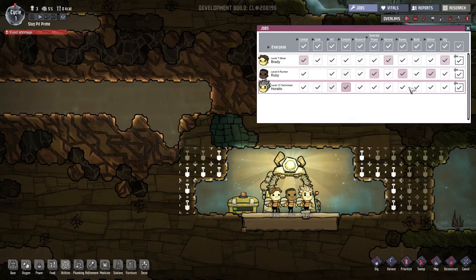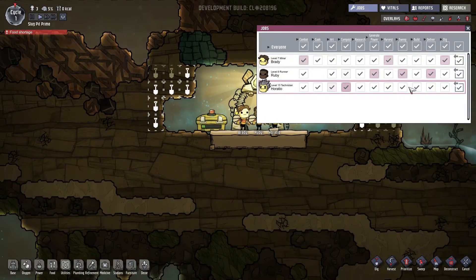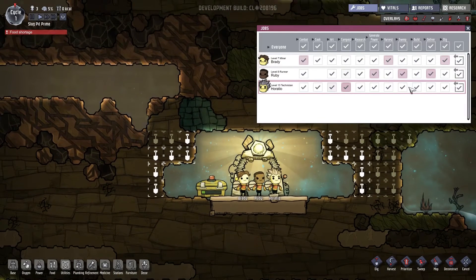The first thing we're going to do is find out who is good at what. You're great at compost and okay at art. You're athletic. And you're good at digging — so in the future your job will be digging. And cooking.